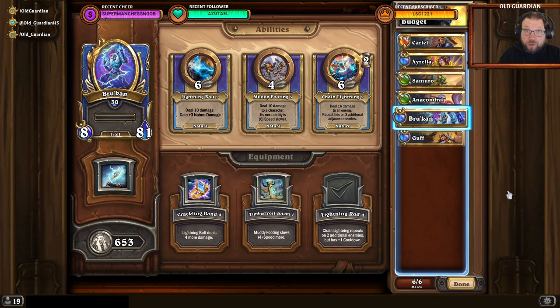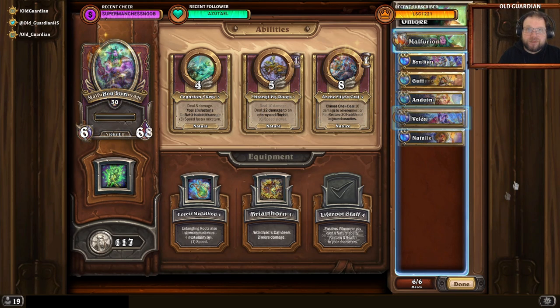Defeating Highlord Oumuk on normal on a budget is a simple task. The regular budget team will do well. Cariel, Cerala, Samuro will climb easily all the way to the boss, and then Anacondra, Brukan, and Gav can take down the boss itself. Brukan provides your team with additional nature damage, and eventually that will overwhelm the boss. If you have access to more mercenaries, you can take an improved nature team into the fight with Malfurion, Brukan, and Gav.